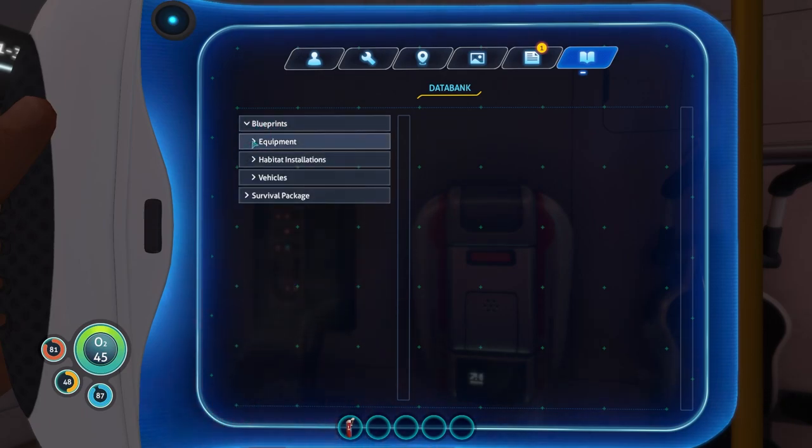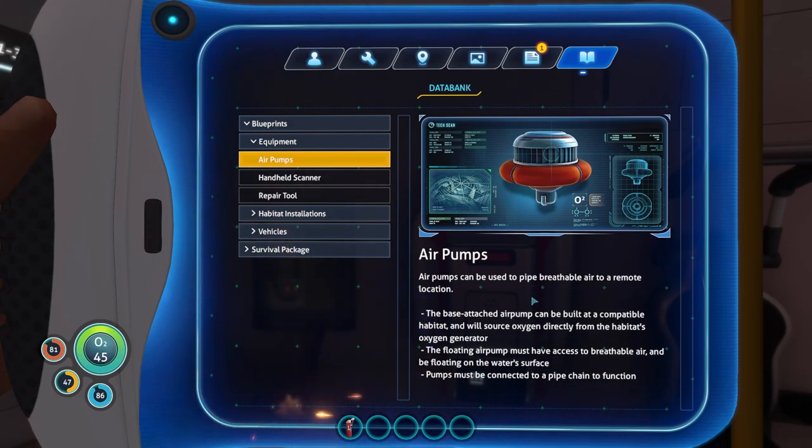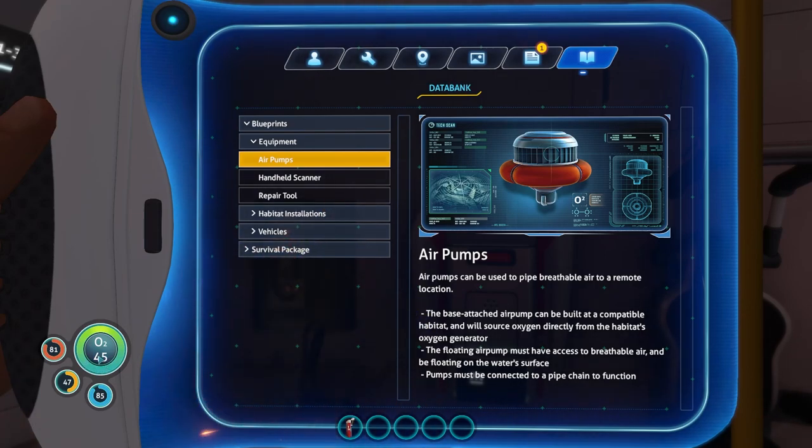We have blueprints here - equipment, air pumps. I'm going to take my time in these videos from now on. I feel like I'm rushing through them too much and not understanding stuff when I should be. Here's some O2 - this is the stuff we breathe, guys. This is the orange one. And the water is blue. Just thought I'd explain since I'm a survival gaming expert.